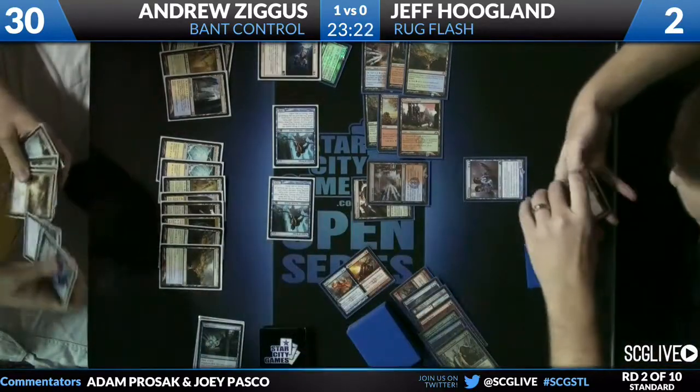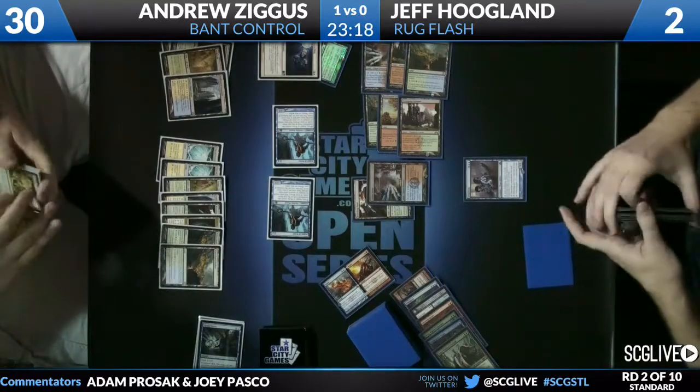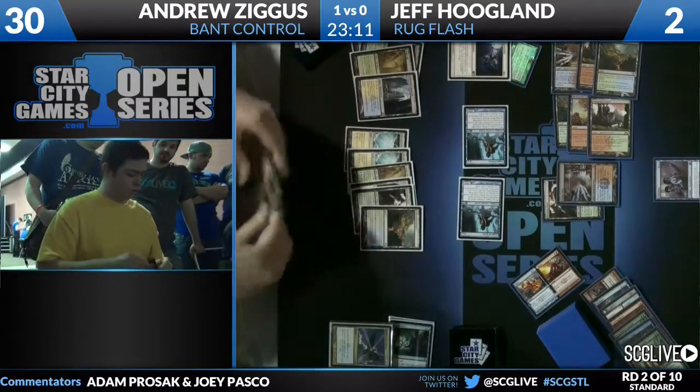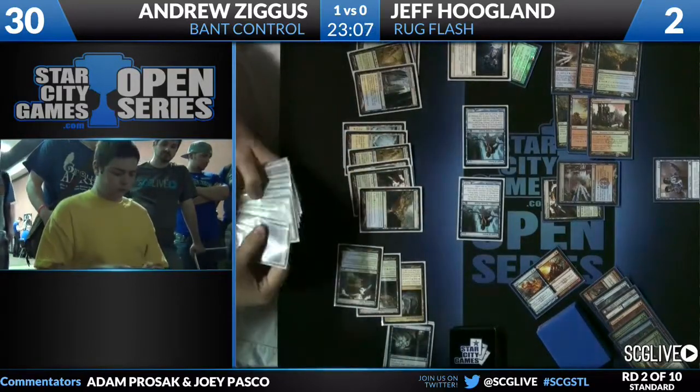I need another creature to get through the Aetherling, but once Andrew finds that he can lock up this game. I believe he has two Farseeks, Jace Memory Adept, and an Azorius Charm. He's going to flashback something for value — Andrew's a man who loves his value. Draws a gate, casts a Farseek.